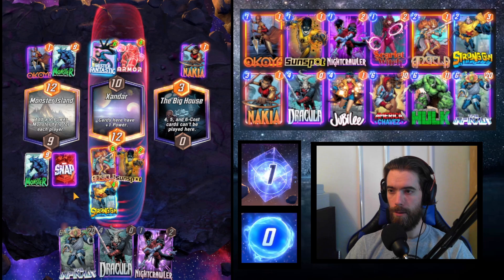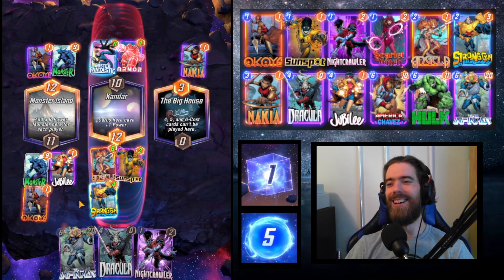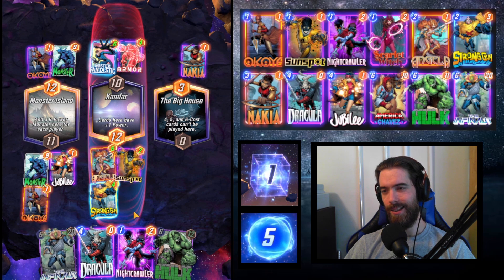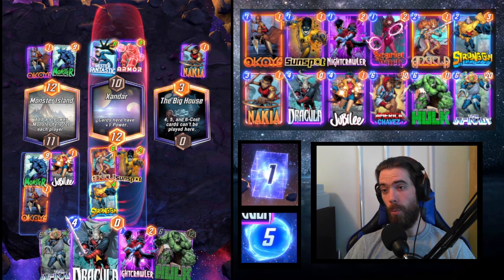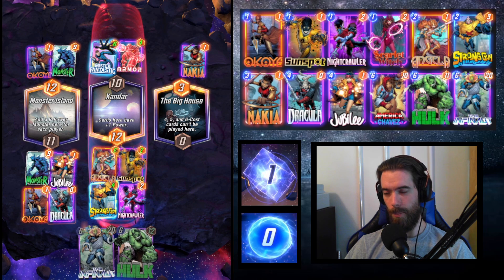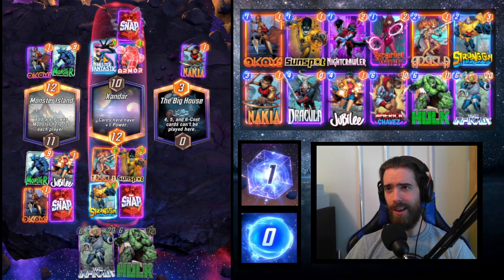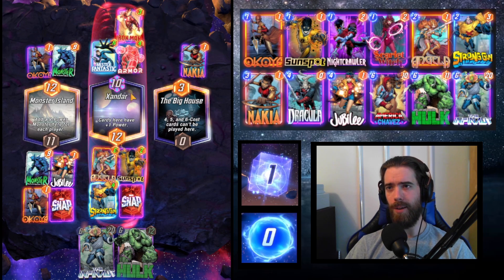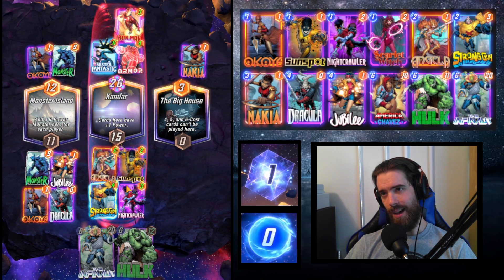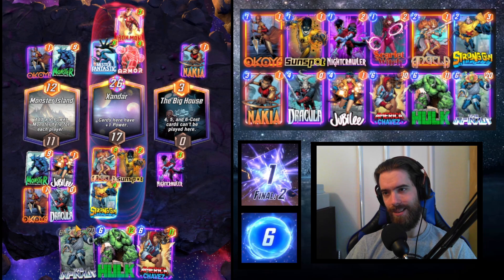Jubilee pulls Mr. Fantastic — an odd one. I draw another Okoye I didn't want, and then Hulk, which means Strong Guy scoring is now a joke. Still in an okay spot though. We play Dracula and Nightcrawler to put an extra buff on Angela. We should draw Chavez now unless they play Mantis shenanigans, but this doesn't look like that deck. The opponent reveals Iron Man — it's an ongoing deck.